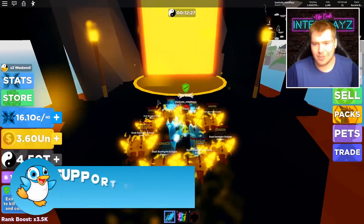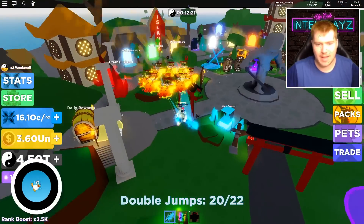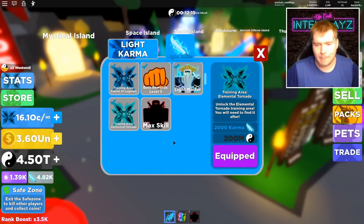Now let's go check out the new training grounds — I think I can buy it. Let's head on over to the light shop, we're not worried about darkness. Boom — Elemental Tornado Training Area unlocked! You'll need to find it after, but I already know where it is.